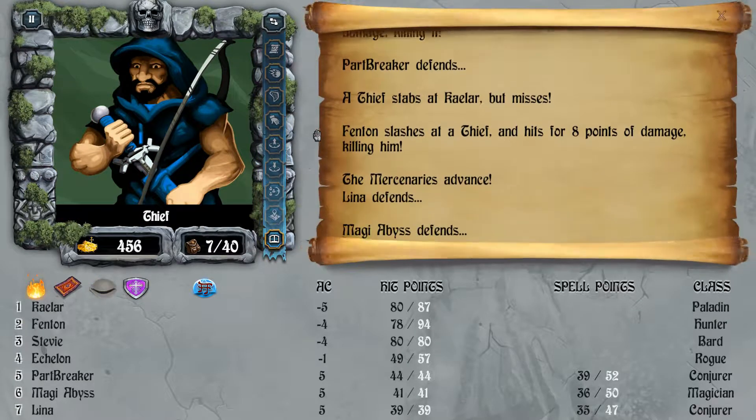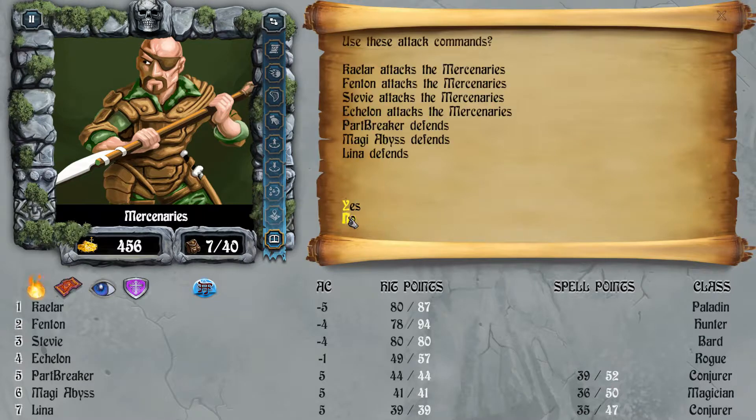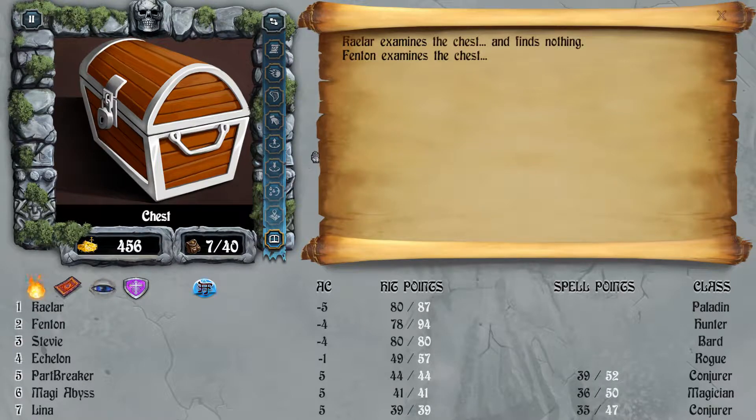We'll just attack and defend since it's a measly group of foes. With the mercenaries — same thing, everybody attacks, casters defend. If you see an opportunity like this where you don't have to cast magic, take it. It's pretty good.